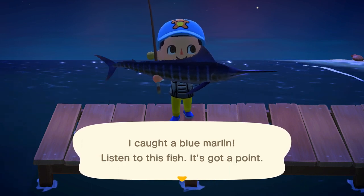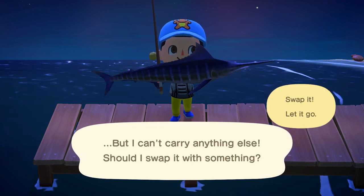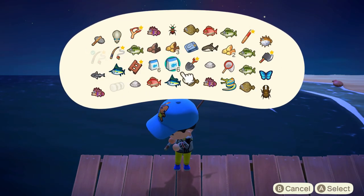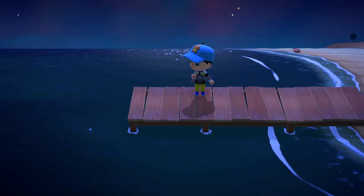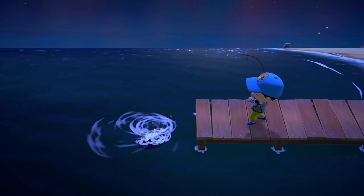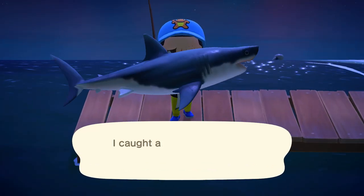Link in the description below for every single fish — what seasonality you can catch it in, where to catch it, what time of day, what size shadow it is. All you need to do is look that up, go to that place, and if you can't naturally spawn that shadow, you just use fish bait until you get the size you want and catch the fish you need for your Critterpedia. It's as easy as that.